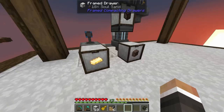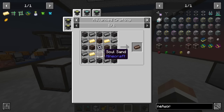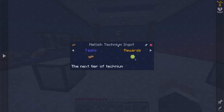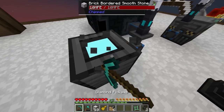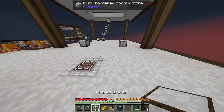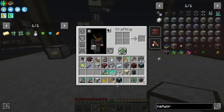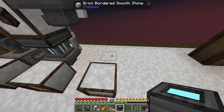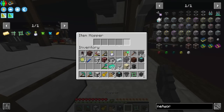Now that soul sand is taken care of, there are really only two things left to do. We need to automate the quantum compressor. Let's steal this and move it back over here. Let's put down the next drawer right about there, and then let's put the quantum compressor probably just above it. One thing we are going to want to do is block these in with hoppers.